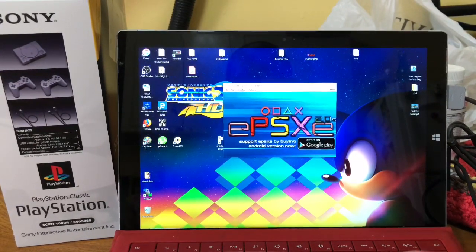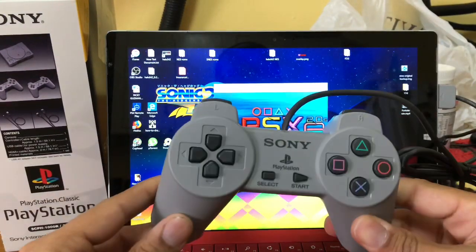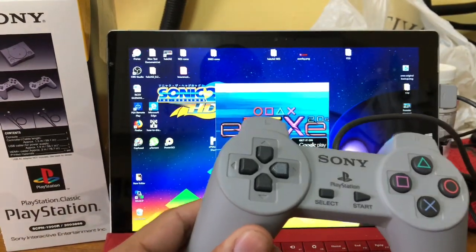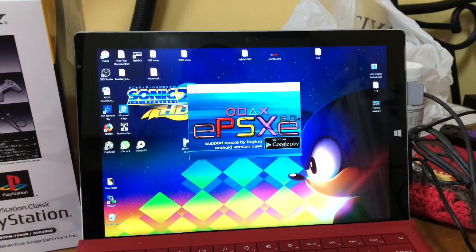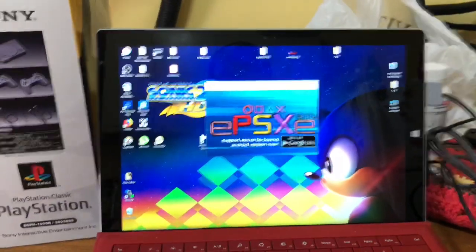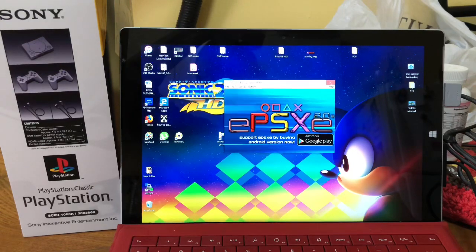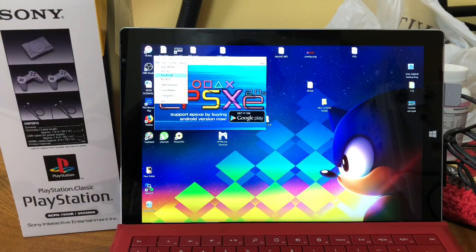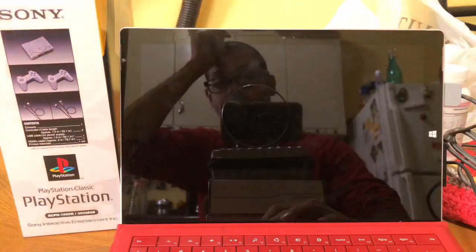What I'm talking about for this video is that while you're waiting for the Classic to be hacked, you can take your PlayStation Classic controller — it comes with two controllers — you can actually plug it into the USB on your computer and your computer recognizes it. So while you're waiting, you can simply emulate on the computer using the controller and it's going to work great. Let's play Marvel vs. Capcom.